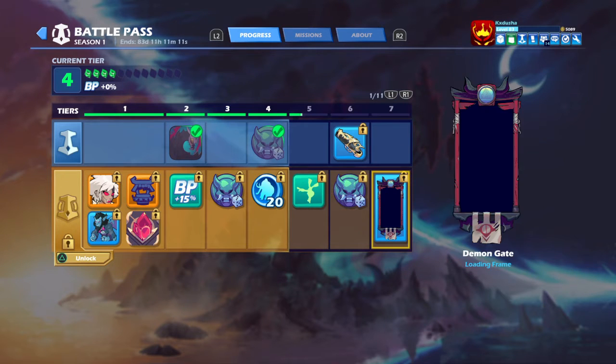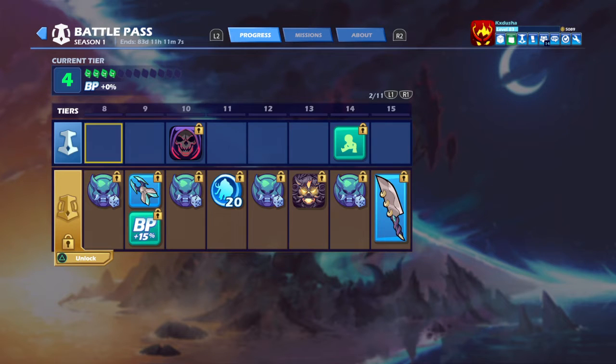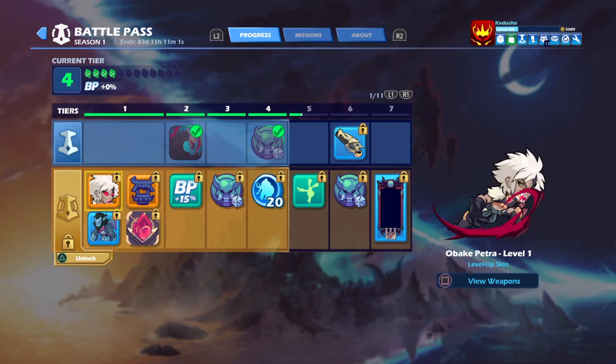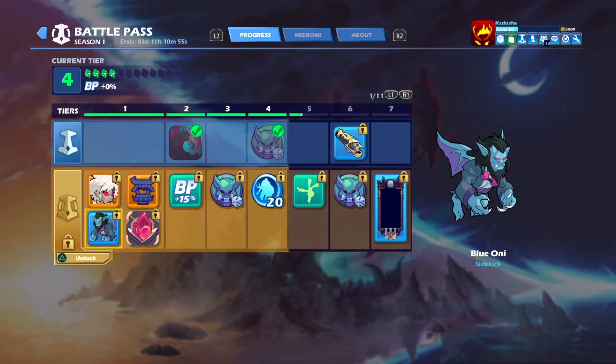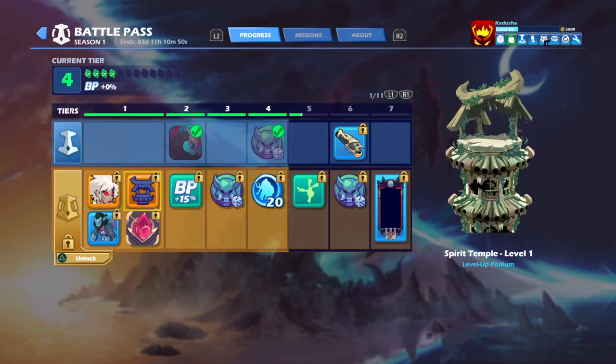I don't have the Battle Pass so far, but I'm about to get it in a little while. But let's check out these new items, see what's going on. So already with the Petruskin, the Podium, the Crystal, and the Sidekick once you get the Battle Pass. It's already good just for Tier 1.